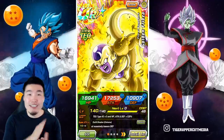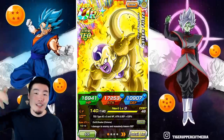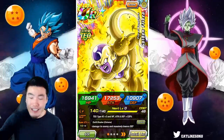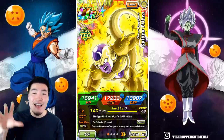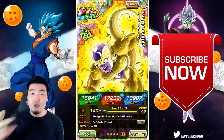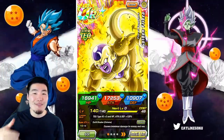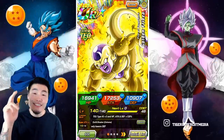That's going to do it for today's showcase, guys. I've got to go entertain the guests and get a lot of food, which is not a bad thing. Make sure to let me know in the comments down below what you think about the Extreme Z Awakened TEQ Golden Frieza. And as always, if you liked the video, make sure to like the video. If it's your first time watching, first time to the channel and you like what you see, definitely hit that big red subscribe button to join the Tiger Squad. And while you're at it, hit that notification bell too so that YouTube knows you want to stay up to date with all my latest content. And once again guys, Merry Christmas, happy holidays, pull some fire for your boy Tiger. Until next time, I hope you guys have a fantastic, fantastic day. I'm Tiger with Tiger Uppercut Media, signing out.